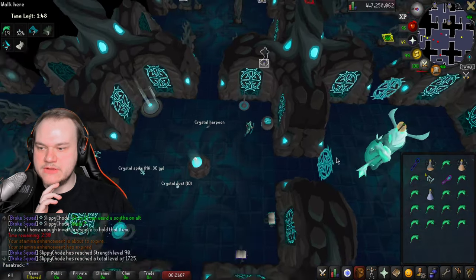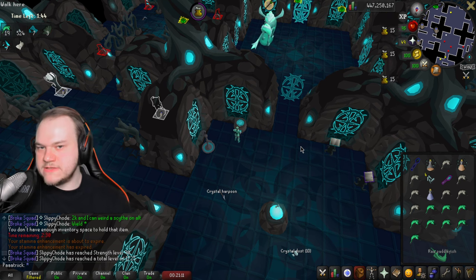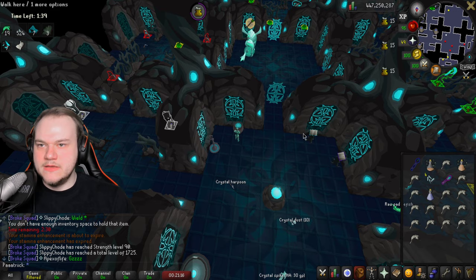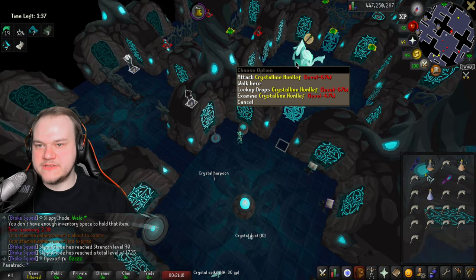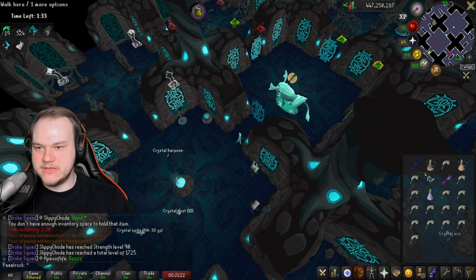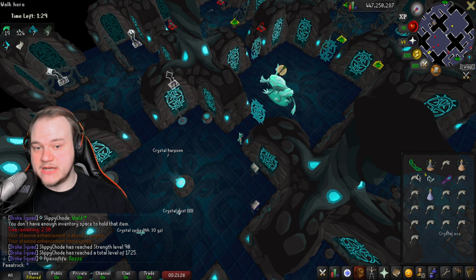Go over here to the cooking range and click it once — you cook pretty fast so it's fine. Collect all of your food. When you enter the boss, he's always going to use ranged first, so you want to pray against ranged. As you can see he's praying against ranged as well, so I'm not going to use the bow right now.